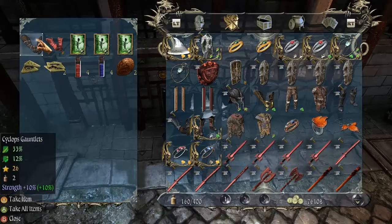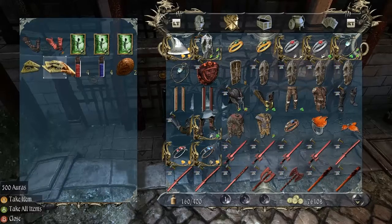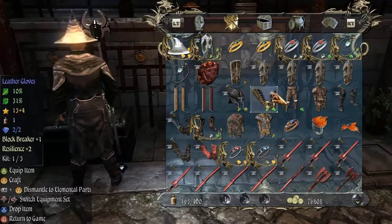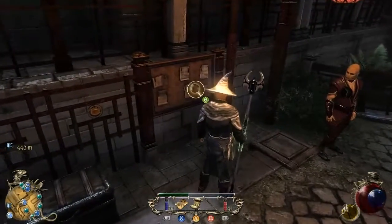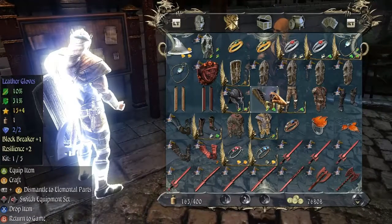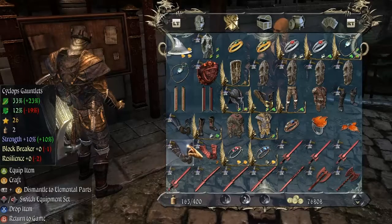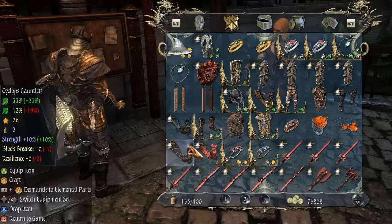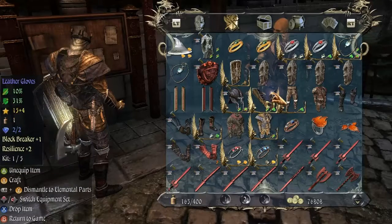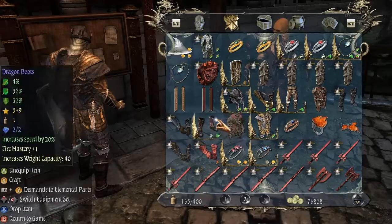This has Cyclops gauntlets with strength — pretty neat. I might actually equip those. We have 3 corpse effects and 700 auras. That's magic enhanced Cyclops gauntlets. They have much less blunt weapon protection, much more blade weapon... so they're basically the opposite. They do have strength plus 10%, which is a basic upgrade. Basically, they're much better. And also those others I already have equipped are upgraded four times. Let's see if I can do the same with these.